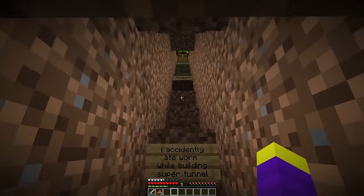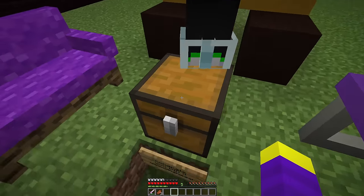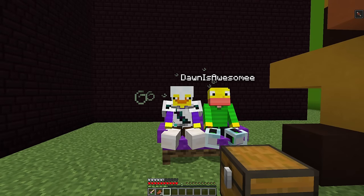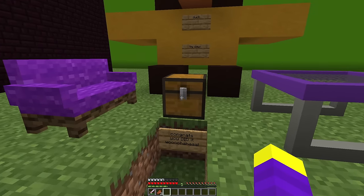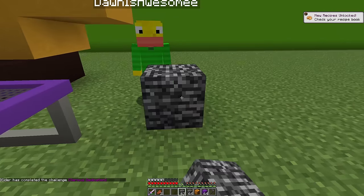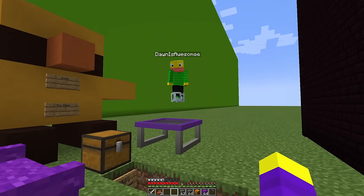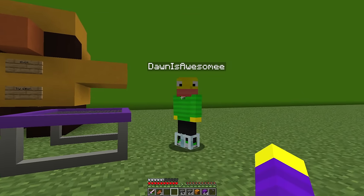Don mentions he accidentally ate worms while building the tunnel — four of them, and they weren't that bad. The speaker wins and finds the prize chest: purple wool, a carved pumpkin, and bedrock. Don says bedrock is 'super dirt.' The speaker tries to break it and can't. There's also a duck statue built by Don, and a purple chair and purple trampoline in the reward room.